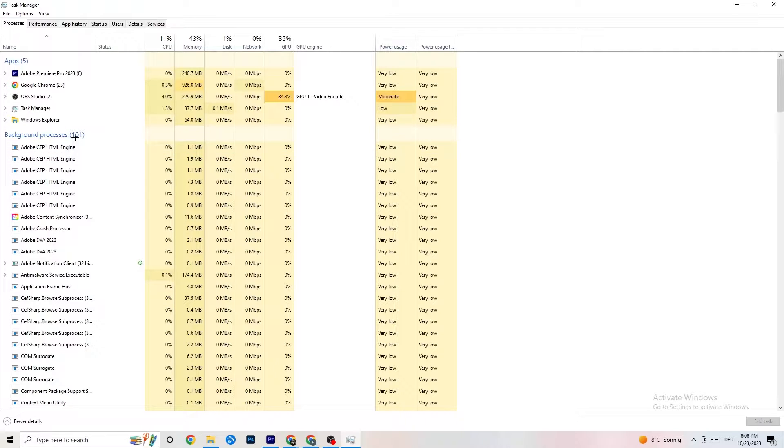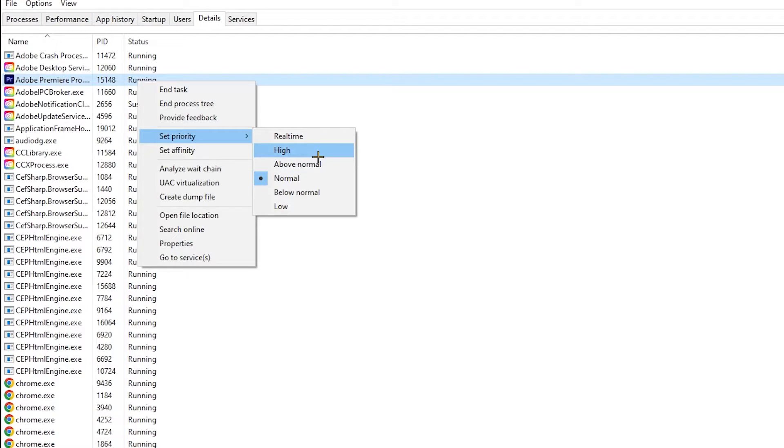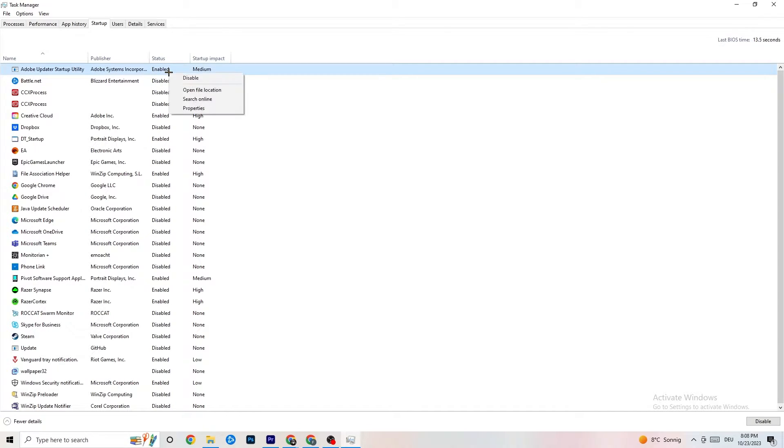Next, go to the Details tab. Search for your game and right-click it, then click 'Set Priority'. It will likely be set to Normal — change it to High or Real Time, whichever works better for you. Hit Apply and exit. Then go to the Startup tab. Disable every program that auto-starts in the background to decrease CPU and GPU usage. Right-click each one and select Disable for everything you don't need. Once done, close Task Manager.